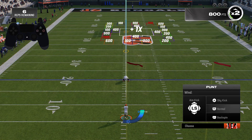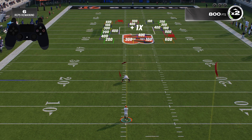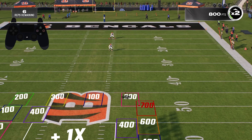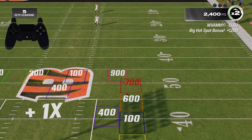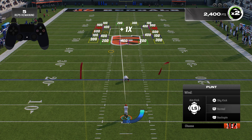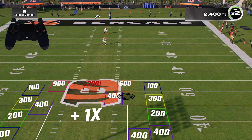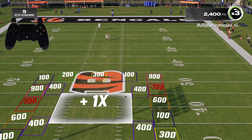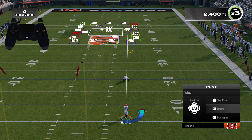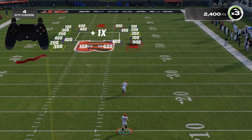We'll do this — press X in perfect time. On the left, press X in perfect time. Take the ball and click on Punt Roulette. Press X in perfect time.